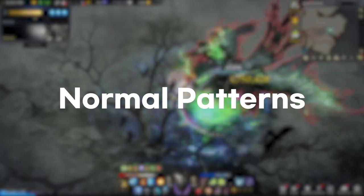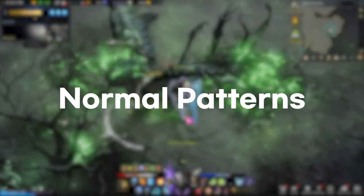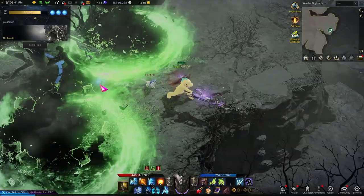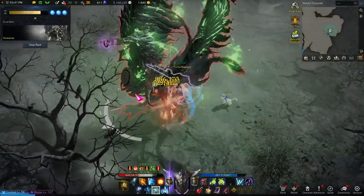A lot of Deskaluta's normal patterns are similar to Helgaia and Frost Helgaia's patterns. If you've been watching my guides and paid attention to the telegraphs, dodging some of Deskaluta's normal patterns will be in your muscle memory. To keep this video short, I won't go over those patterns.